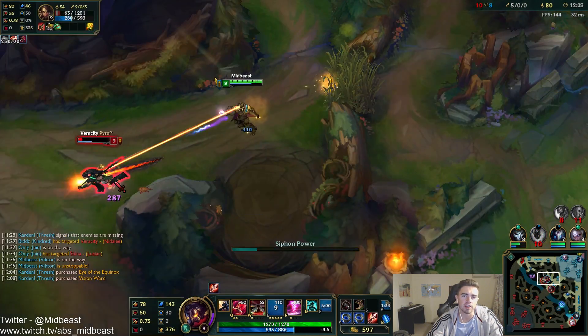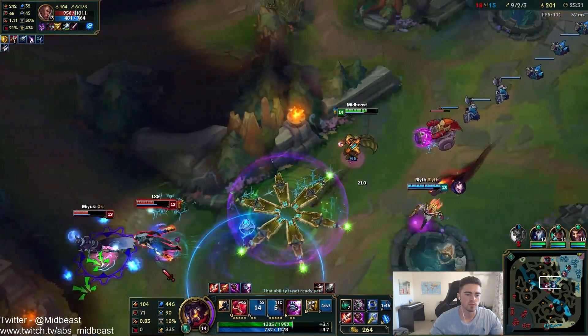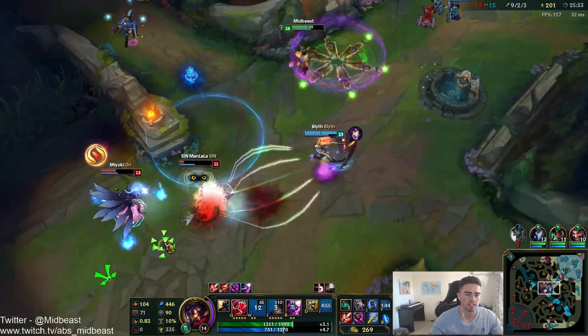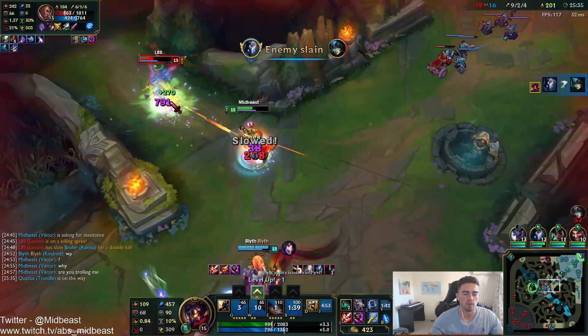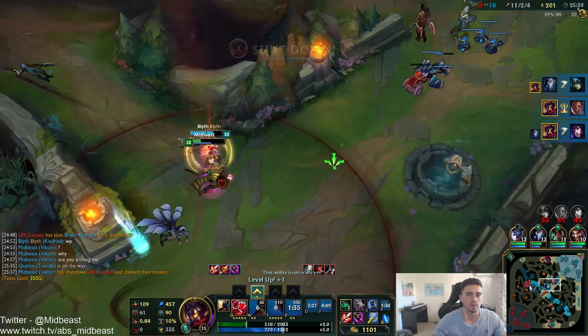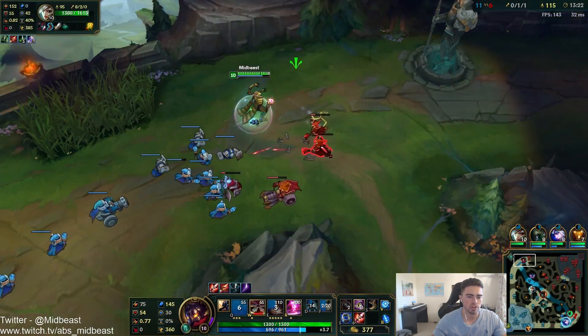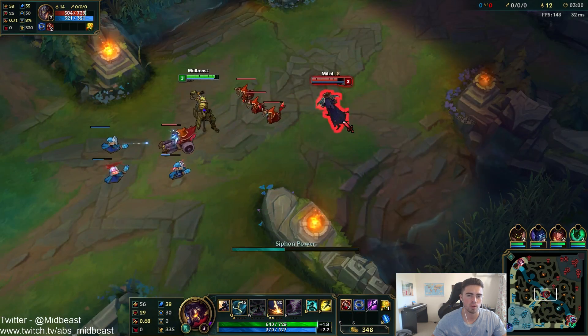If you place your E correctly it's actually an instant cast, so make sure you're using the start of your laser on your opponent. When it comes to mechanics with Viktor, the crucial thing you need to be doing is cancelling the animation on your Q for maximum damage per second — this is the main way you can separate an average Viktor player from a great one. The way you do it is after your initial Q is thrown, you take a step on the ground and then attack your opponent again.